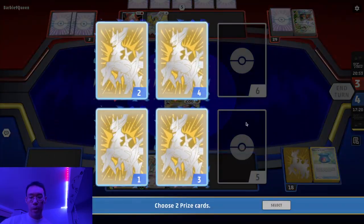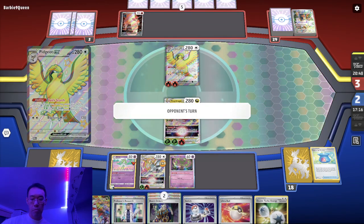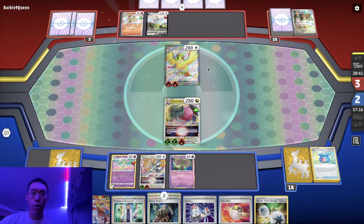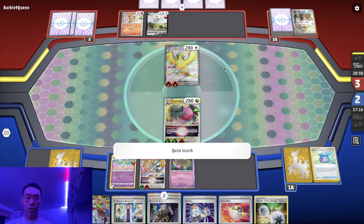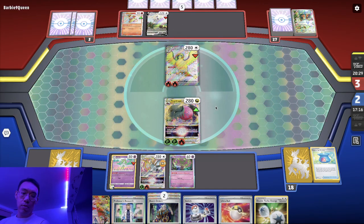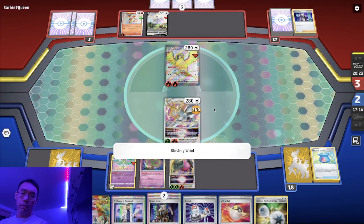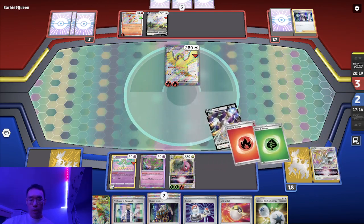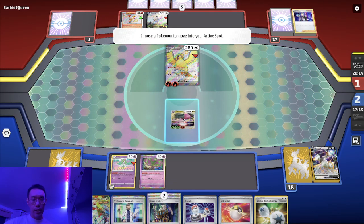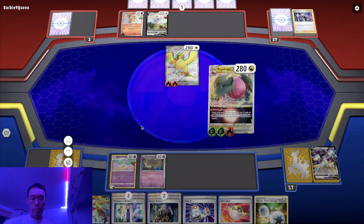Oh, there's an Arc? No Charizard — GG. Wow, can't believe I won that game. Path really stuck — I got pretty lucky with the Path being sticky. It's pretty rare that I can beat a Charizard with the Regidrago, but I think I lucked out with Path sticky, so that was cool.